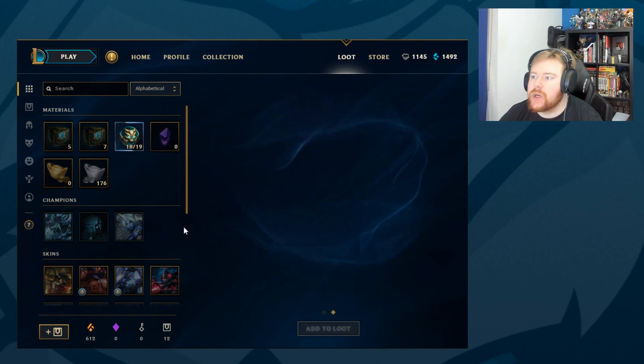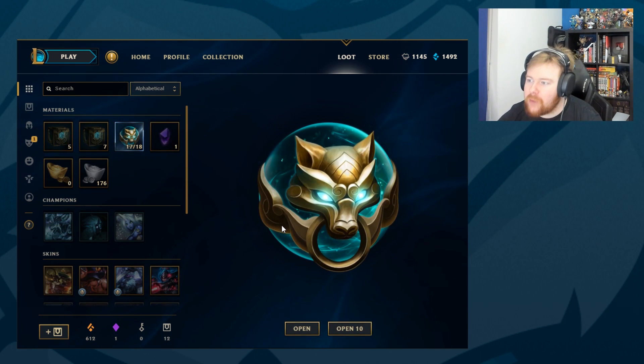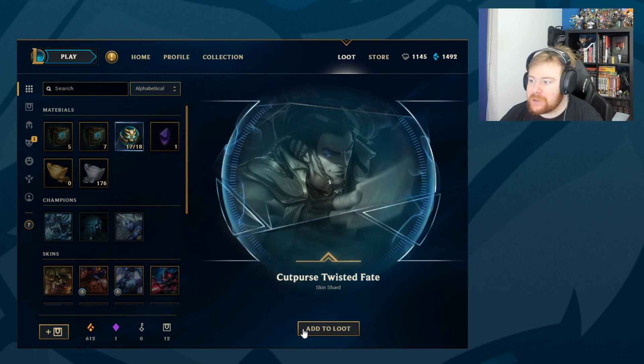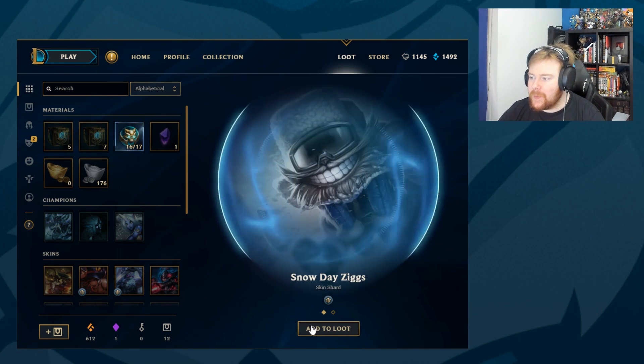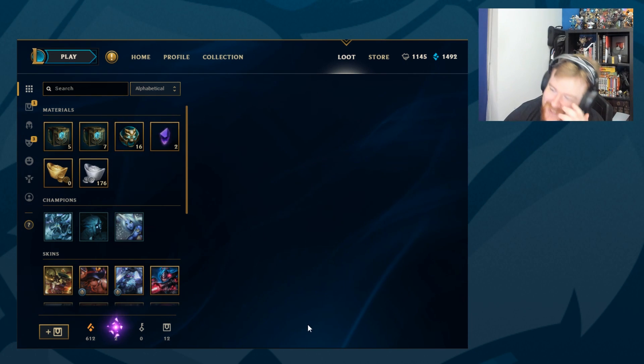Builder Rumble and we get a Gemstone! We already have — crazily — Soulstealer Vayne on this account. We've already done an Unranked to Diamond episode with it, so I don't know if we're going to start working towards another Gemstone skin. I said last time I wasn't going to go for one on this account and we ended up getting one. So yeah, it's a bit weird. Snowdawn... Another Gemstone!